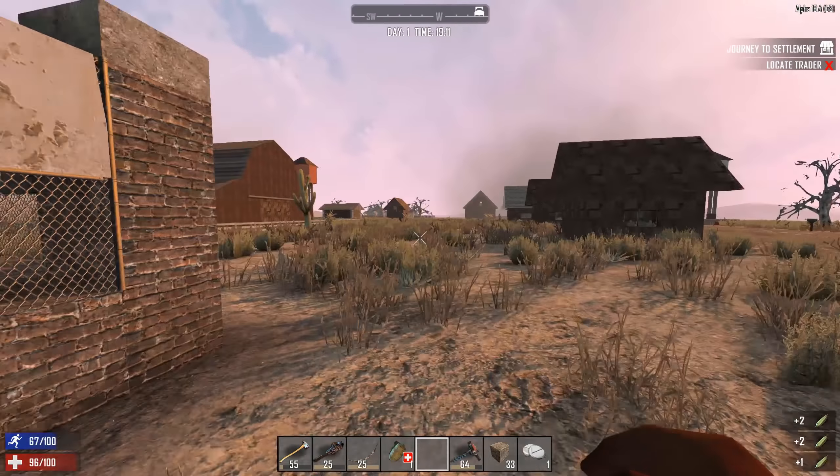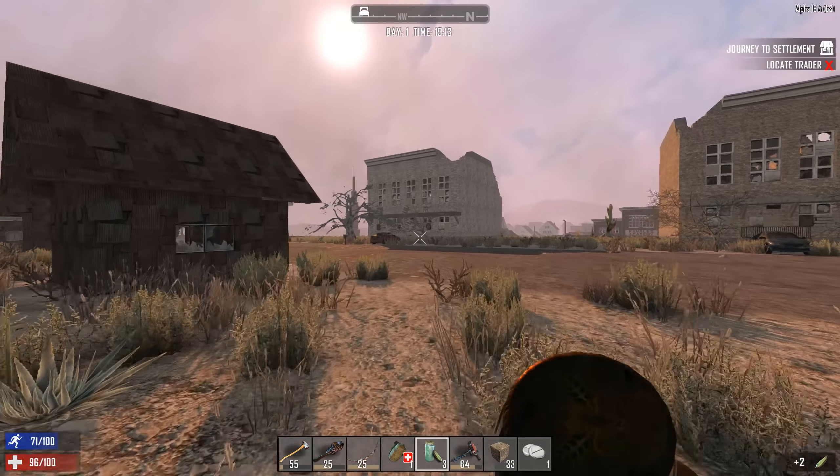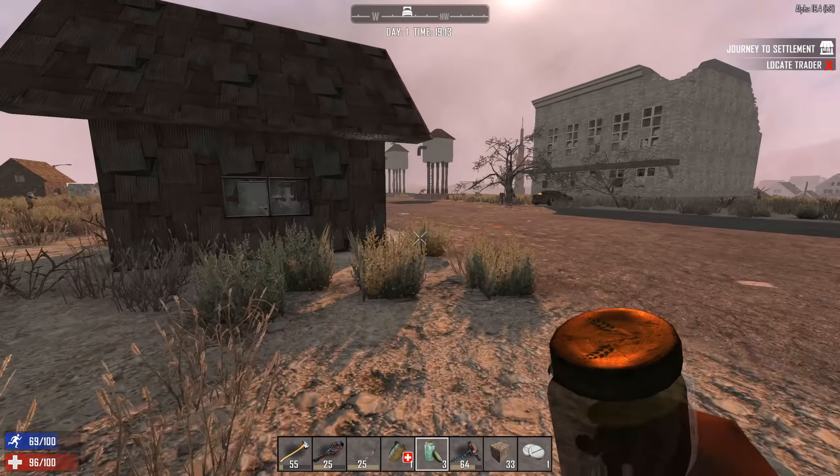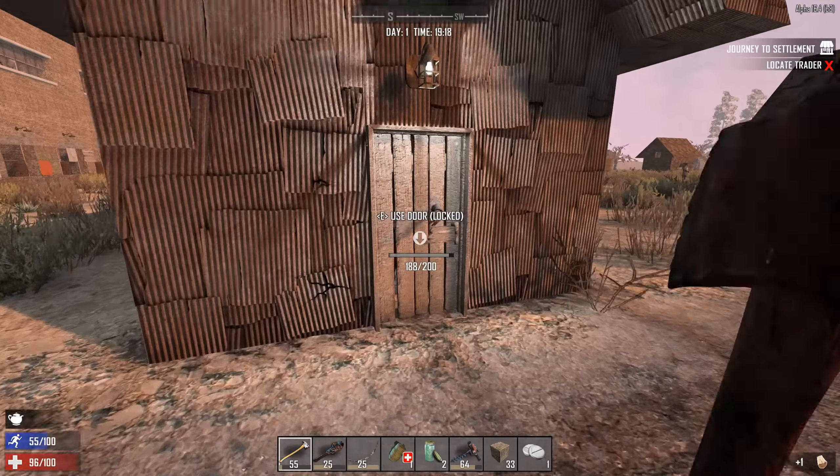I want to get some bandages or cloth. Let me see if I can find a house here. Let's go over there — I need to find a house so we can get some bandages or cloth. We don't want to be out here without any cloth, that would be bad.